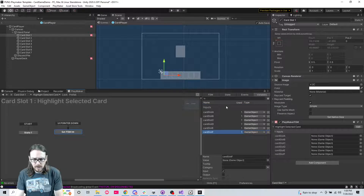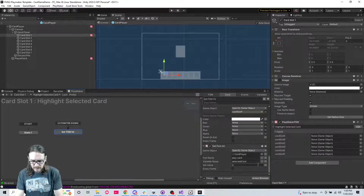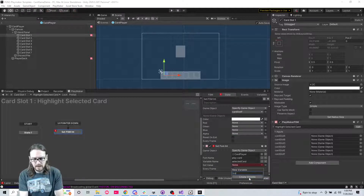If we come over here to variables and set these all as inputs, and go to this FSM int, we make this 'index value' and make this an input.